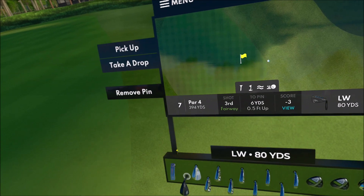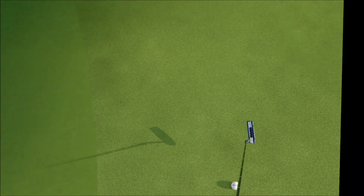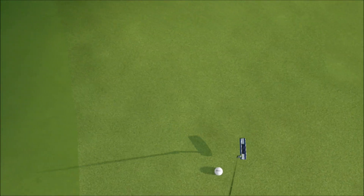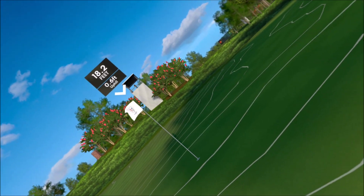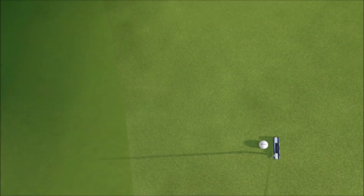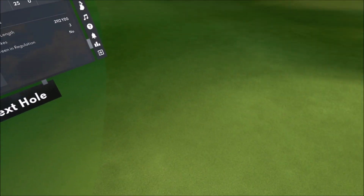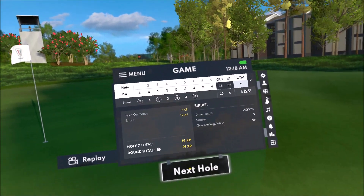I think I'm going to putt this one. I like the way the brake is flowing, so I'm just going to put it a little out to the right — actually, I need a tiny bit out to the right, but it looks pretty straight because that brake is going to straighten it up. 0.6 uphill. Awesome — good choice.